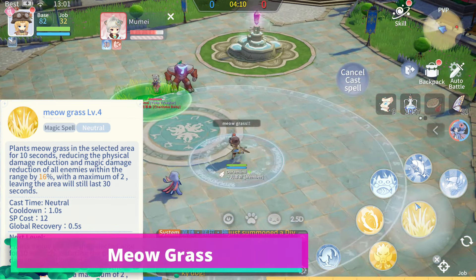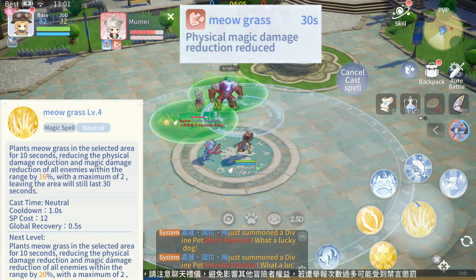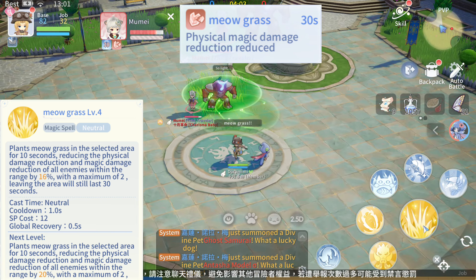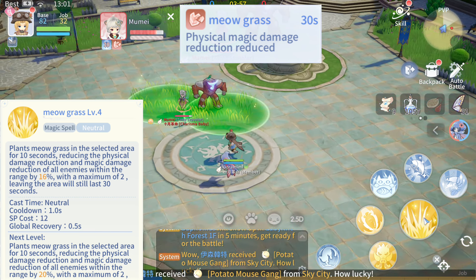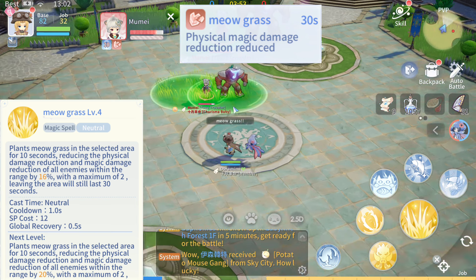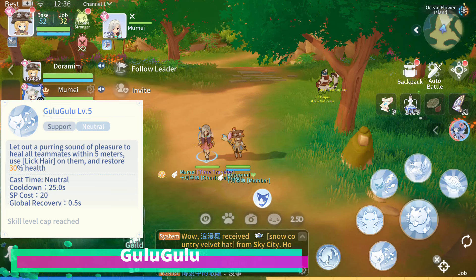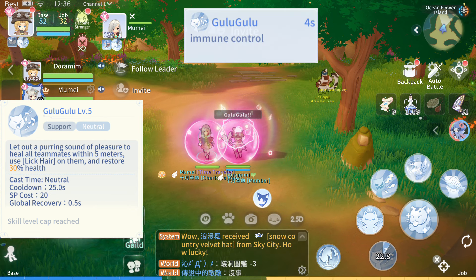This skill deals AoE Force Neutral Damage to enemies within 3 meters around the Doram and reduces the Physical Damage and Magic Damage reduction of all enemies within range. This skill deals AoE Force Neutral Damage to enemies within 3 meters around the Doram, removes all crowd control, and makes them immune for 5 seconds.